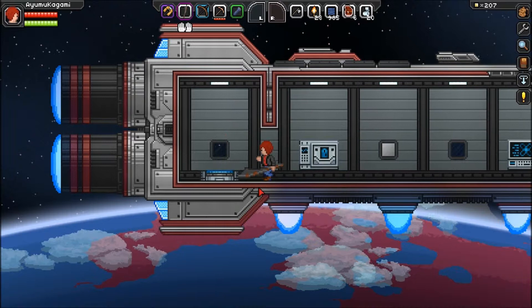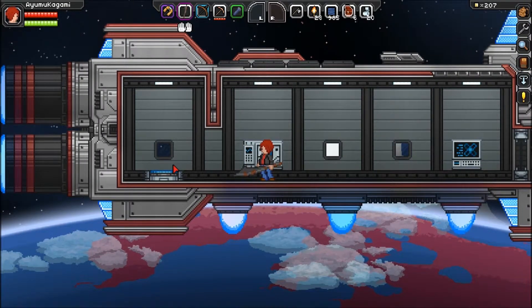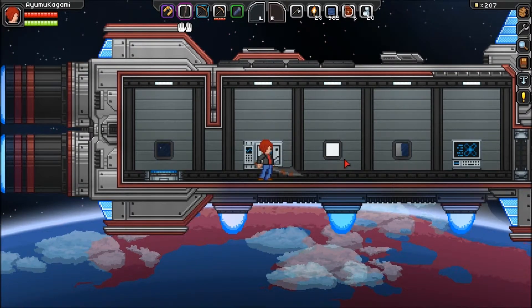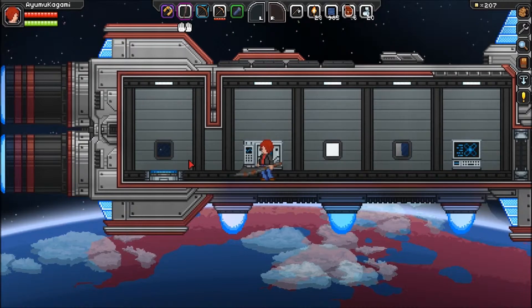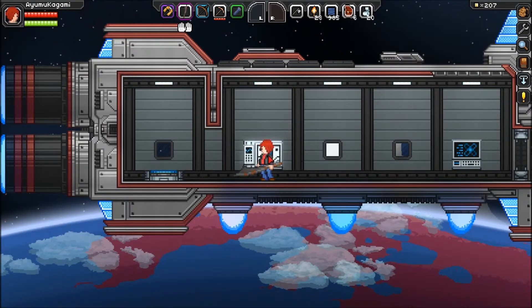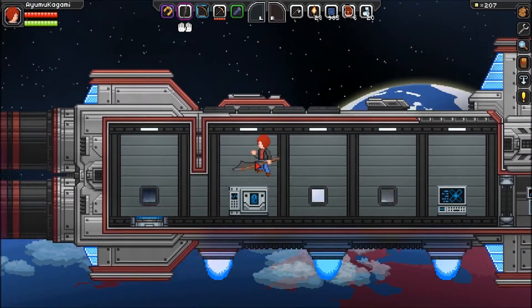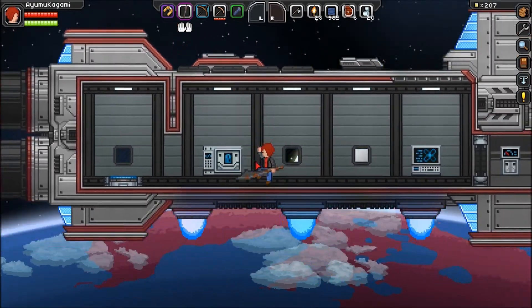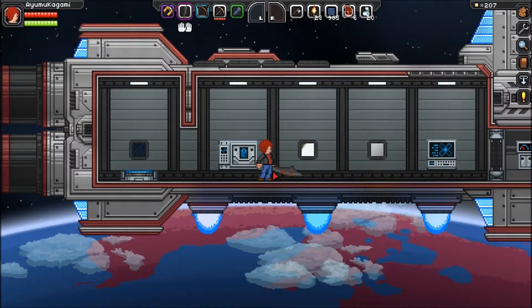So I'll try and explain a lot of the early things in the game which I think are pretty awesome. The game starts out and you can choose between different classes. There are six available right now and I think a seventh may be implemented in the future. I chose the human — there's also a robot, an avian, a plant person, and others I don't know.